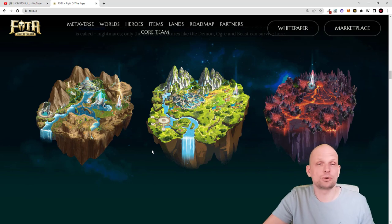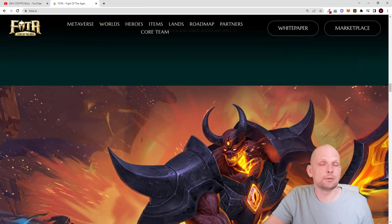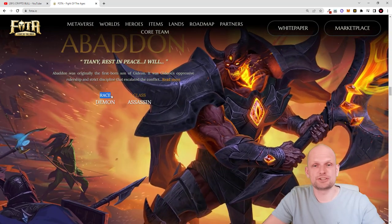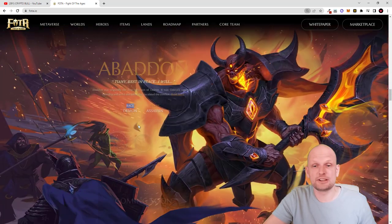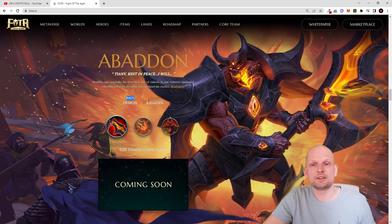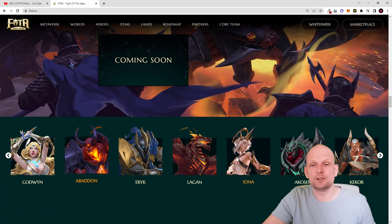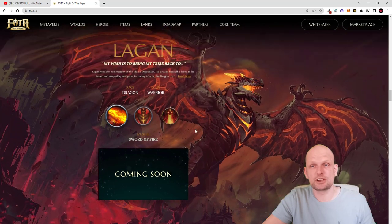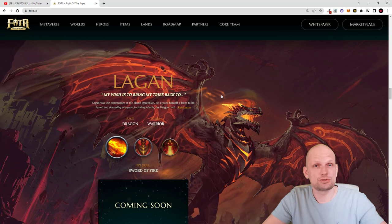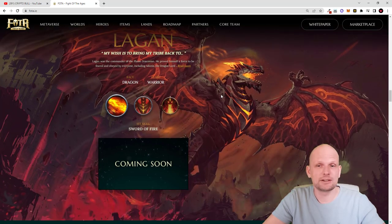The worlds are nicely designed and there will be heroes created for this game. You can read about each of them and what type of characters or demons they are. For example, this is Abaddon — he is from the race Demons and his class is Assassin. Below there are all different characters used in this game, and by clicking on each one you can see they are nicely designed. Compared to other metaverse projects we have reviewed, the animated graphics here are of high quality.